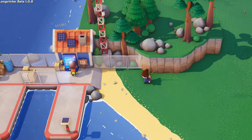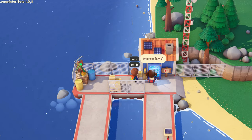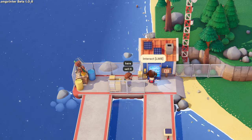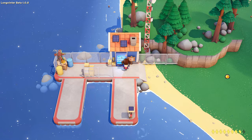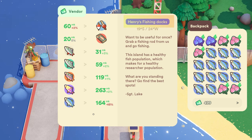Once your pockets are filled with whitefish, you can then sell them at an outpost that is purchasing this particular fish. Be advised that the price you will fetch for each whitefish does fluctuate, and from what I can tell, it depends upon how many players are selling this particular fish to each outpost.